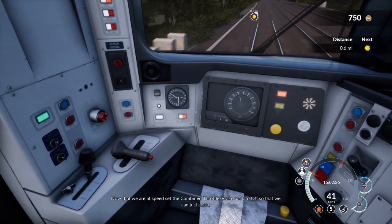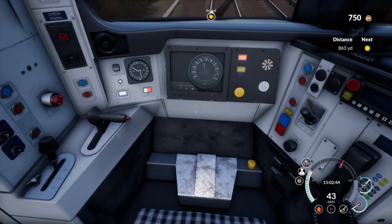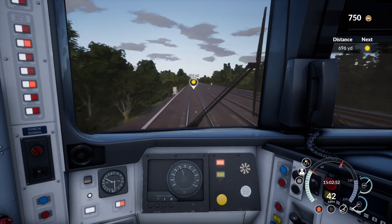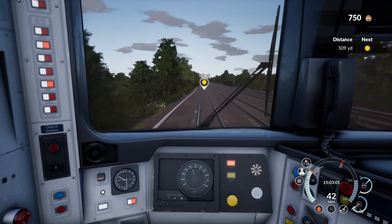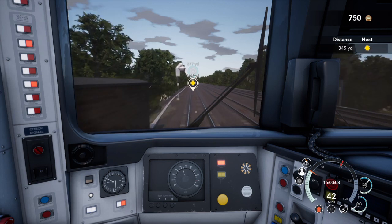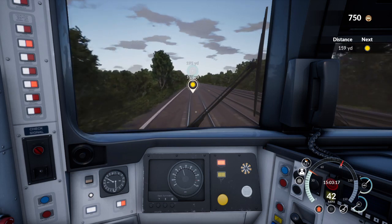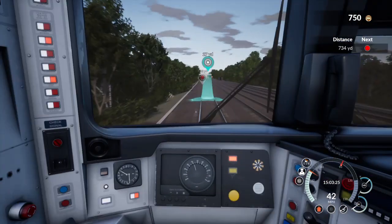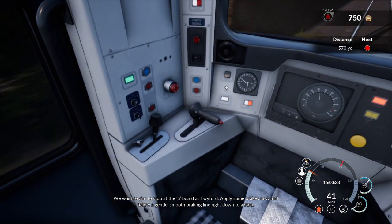Back to half so we can coast. I get it - so we're just coasting now. This is something you should totally not do in a car but it's totally okay in a train - I guess it's energy efficient. We can see the distance thing in the corner - is that to the next light? Yes, that's to the next light. It's yellow, it's a warning - it's a hazard that I might have to be prepared to slow down or stop. Right, we want to aim to stop at the S board at Twyford. Apply some brakes now and follow a gentle smooth braking line right down to a stop.